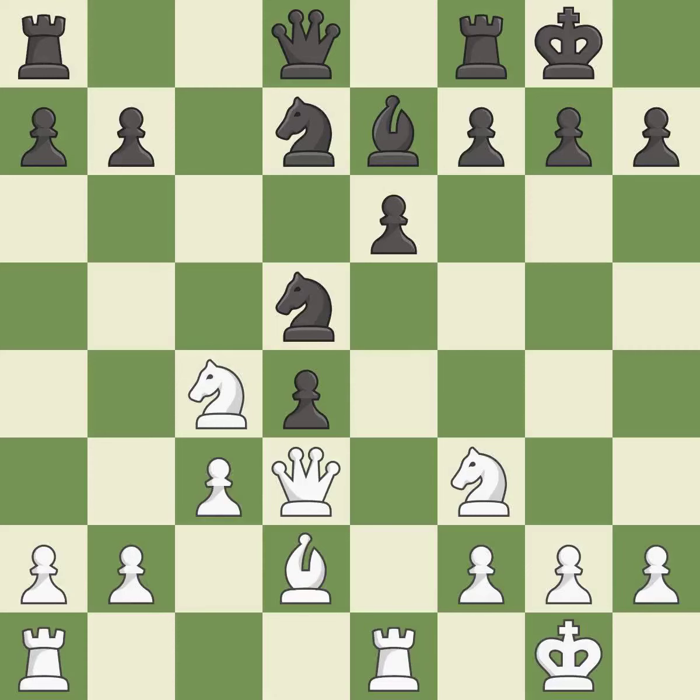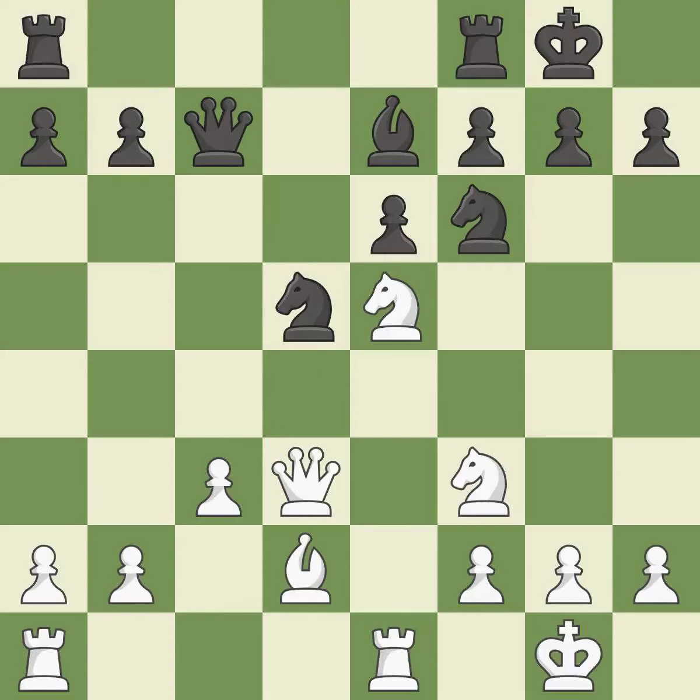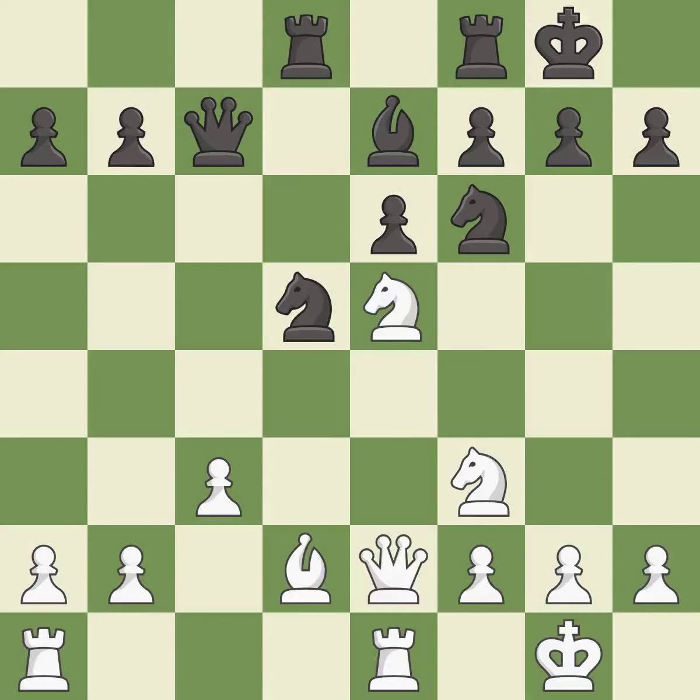This maintains the balance in material with a good trade. It is best. Recaptures. It is excellent. This ignores an opportunity to connect rooks — it is an inaccuracy. One of the best moves. It is excellent. This connects the rooks, which helps them coordinate together in the future. It is good. This is not the right idea — it is an inaccuracy. This activates a rook by developing it off of its starting square. It is good.